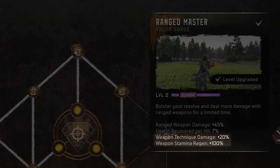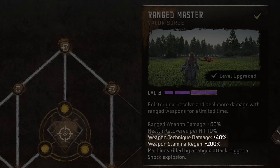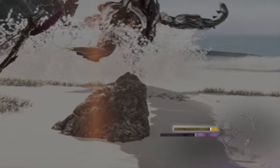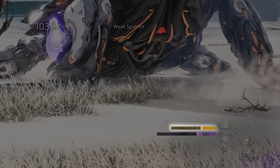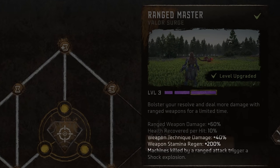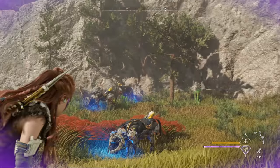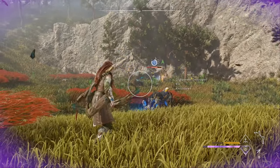And don't forget about that stamina regen boost. 100% means it regenerates stamina twice as fast, and the 200% at level 3 means 3 times as fast. That's a huge benefit, because stamina — which is the gold bar above your purple valor surge bar — is required to be able to use weapon techniques, so regenerating it faster simply means you'll be able to use weapon techniques more often. And at level 3, you also unlock another effect that makes killing a machine trigger a shock explosion that can hit nearby enemies. Personally, I don't find that this comes into play very often, but if you're fighting a group of machines, it can be a nice side benefit if you happen to kill one while the others are standing nearby.